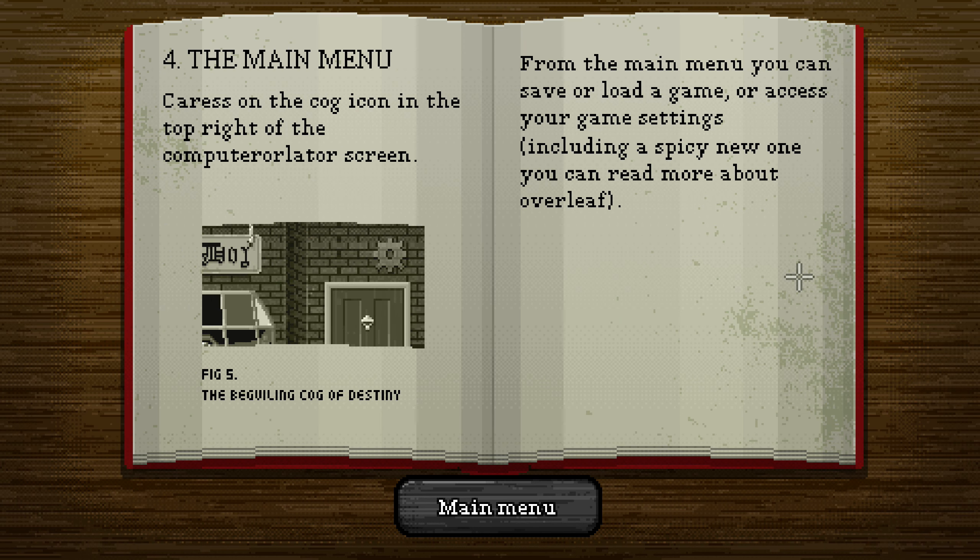Four: the main menu. Caress the cog icon in the top right of the computer or tablet screen. From the main menu, you can save or load a game, or access your game settings, including a spicy new one you can read more about overleaf.